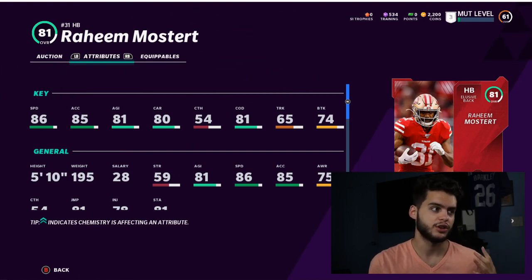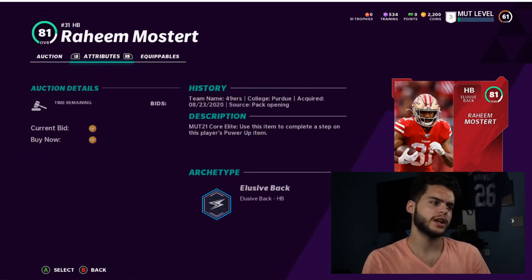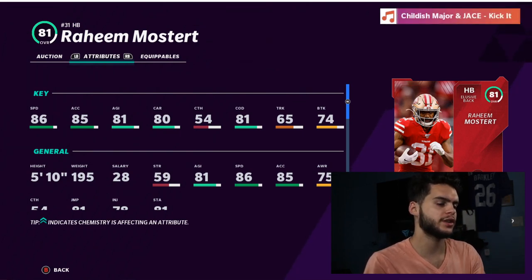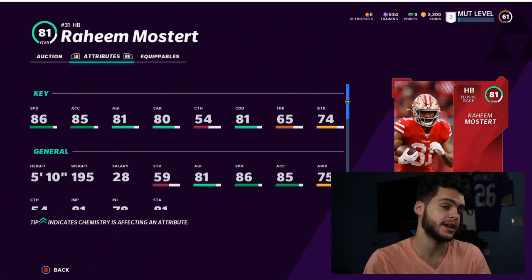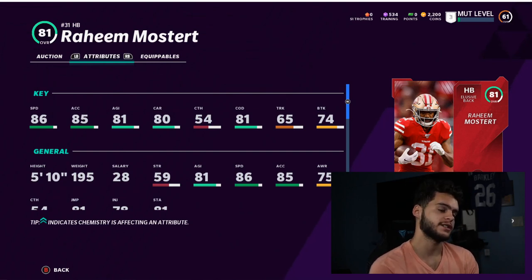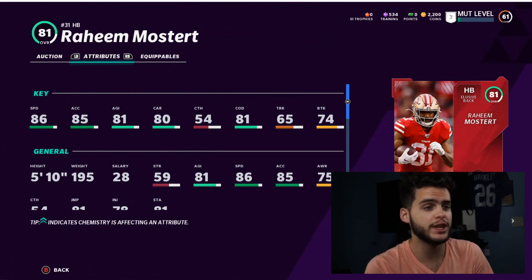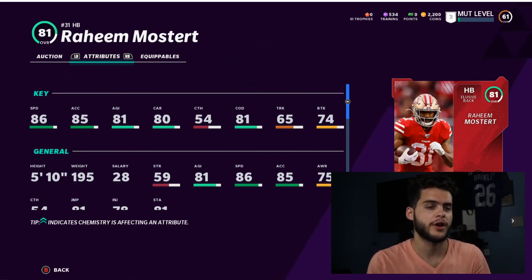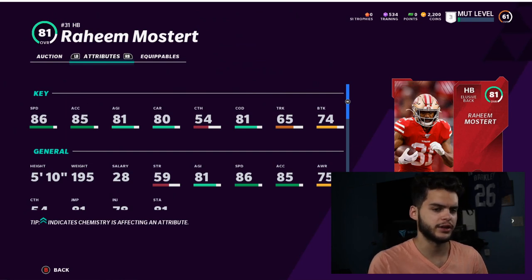Mostert has the potential for some bigger promos throughout the year. The next card he gets will probably be around 88 or 89 speed, which means if he hits 90 speed in his next card, with Power you could get him up to a 91 or 92. He could get a scary fast card around the Halloween promo. He's in the Niners so they'll probably get a lot of love all year — he's a good looking card and a great way to use your Power Pass.